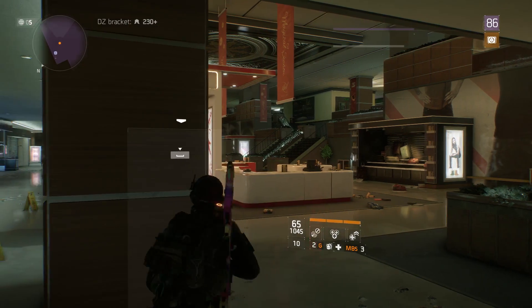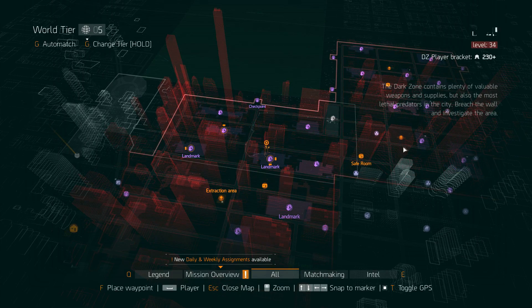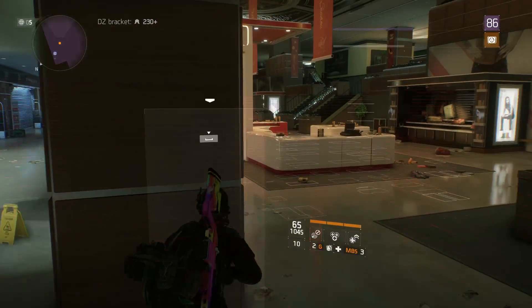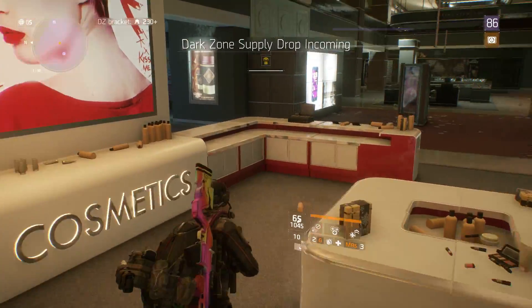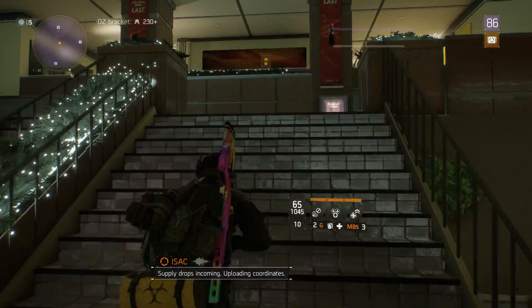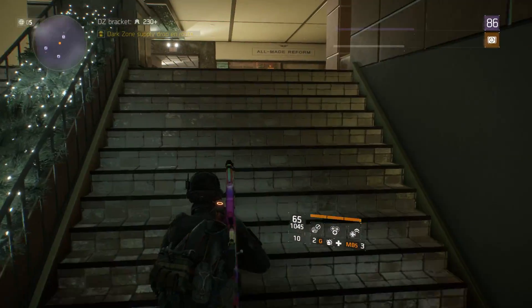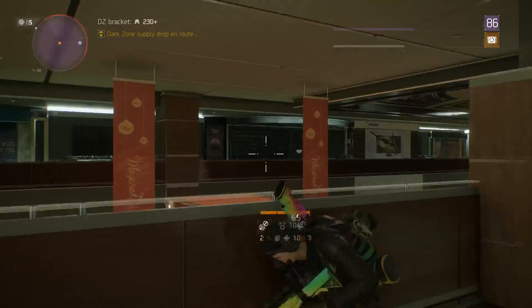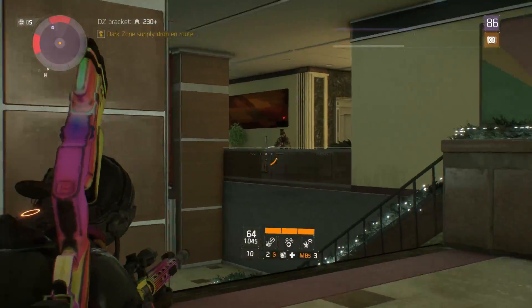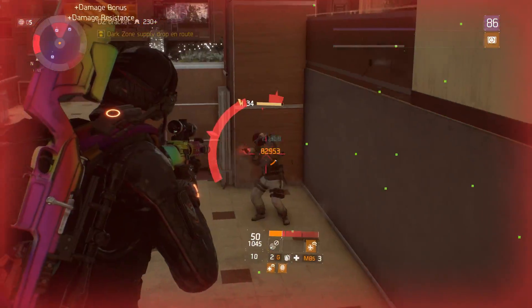This could be such a good 4v4 map. Look at the way it's set up — you're never going to see people in gunfights here in Last Stand, even in DZ7 and 8. Look at the potential this has to be a 4v4 map. The level design is perfect for a third-person shooter. You've got people up here that can cross down low, and people over there that can cross over here.